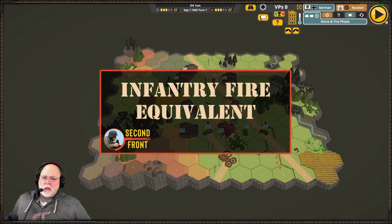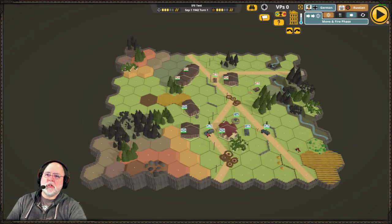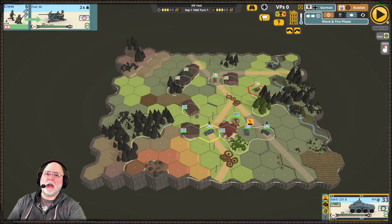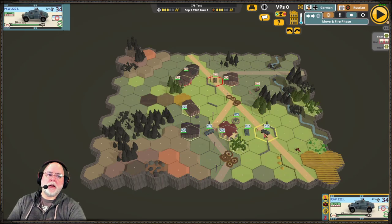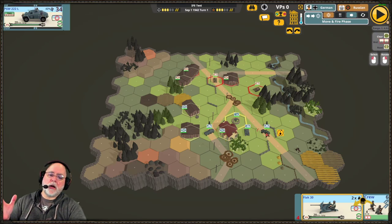Infantry fire equivalent is a trait that some AFVs have in Advanced Squad Leader and Second Front where the vehicle does not require a hit to fire on a target. I have some German vehicles and a German anti-aircraft gun and some Russian infantry and AFV targets. The vehicles are an armored car 231/8, a Panzer 2F, an armored car 222L, and a 20mm Flak 30. Most of these 20mm guns, and some 37mm guns, had a high rate of fire in World War II.